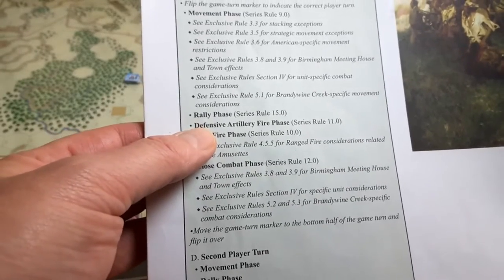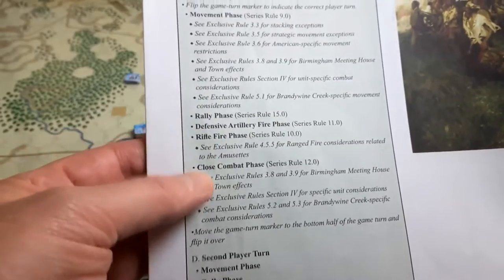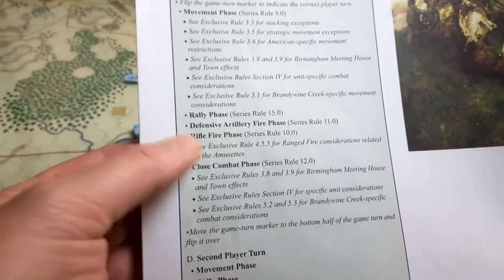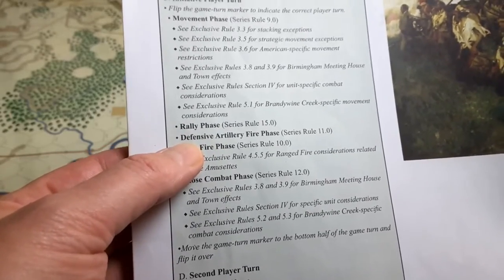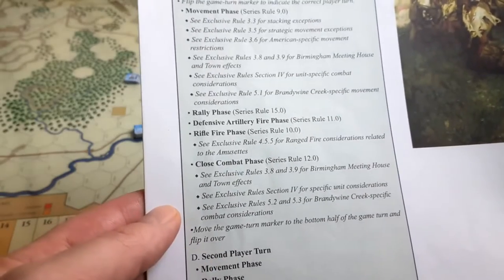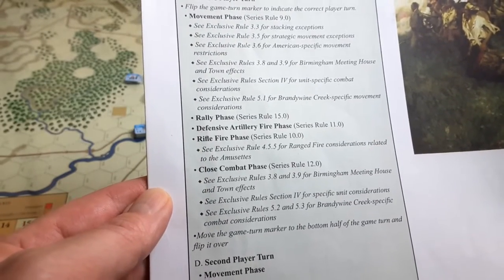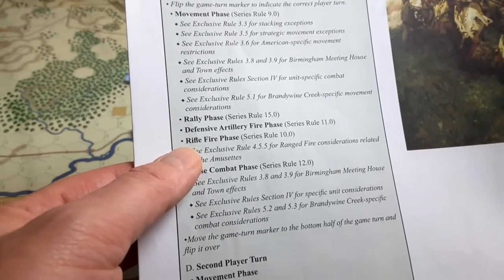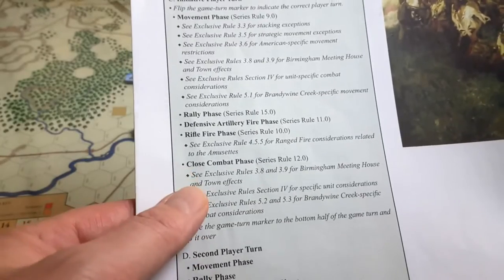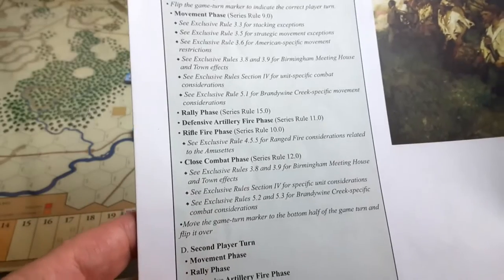After movement comes the rally phase, then the defensive artillery fire phase. This is the only time artillery fires, and it's the opponent — the patriots — who get to fire their cannon, typically at targets three hexes or less away. After that is the rifle fire phase: rifle-armed troops, marked with a little 'R' on their counter, can fire against adjacent targets. Then any adjacent units conduct close combat.